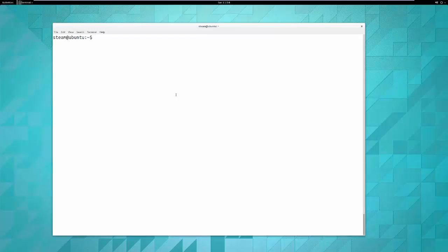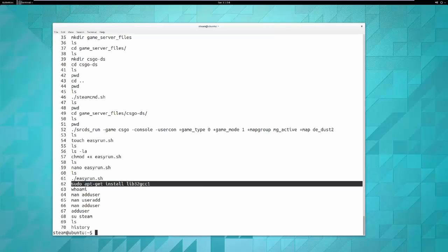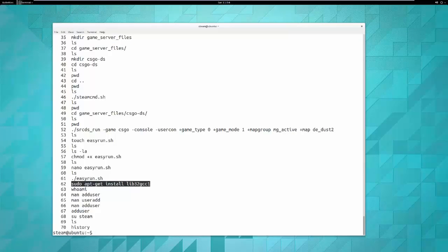At this point you've done a few things: you installed the dependencies — 'sudo apt-get install lib32gcc1' — which provides all the dependencies needed for the 64-bit version of SRCDS, since the program has a lot of 32-bit dependencies. You've also added a user and switched to that user.